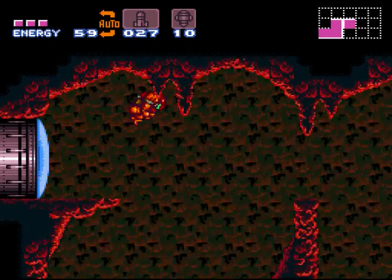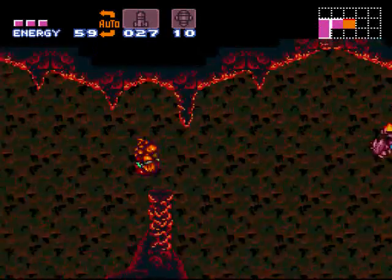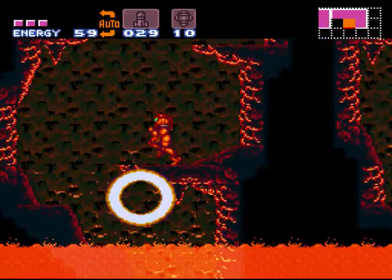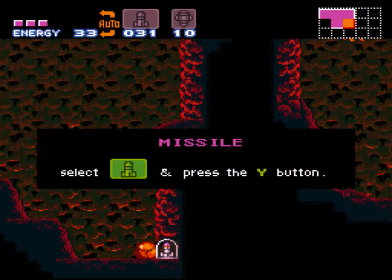It does not apply here, though. There is something hidden in this room, and it is in the third section here. If you go down here in the lava, there is a missile pack — whatever you want to call it.